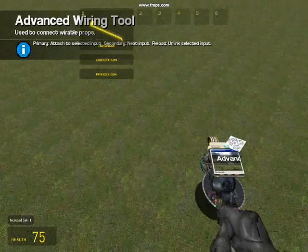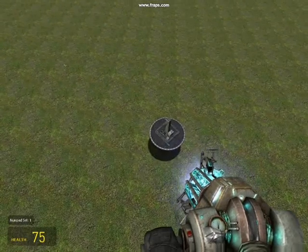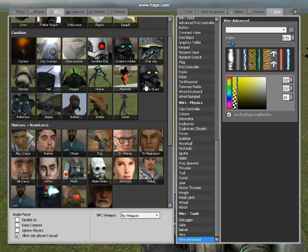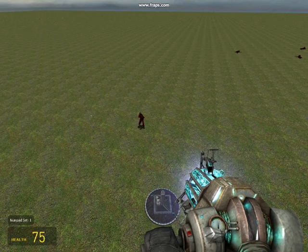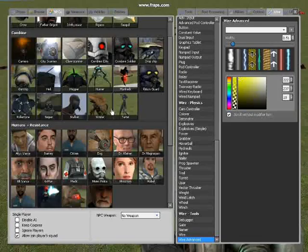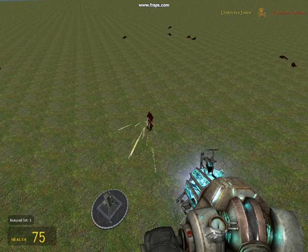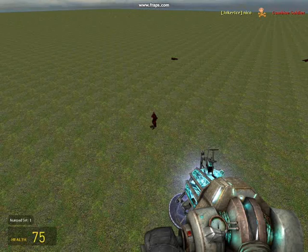Then it should work. Let's test it — yes, there. Then I spawn a guard, it goes towards it, and I just press five. Then it works! Yes, that was my tutorial. Thank you for watching.